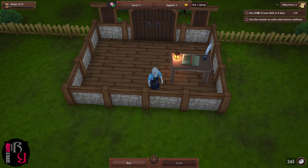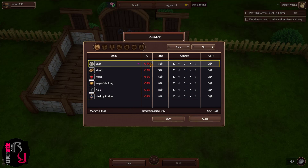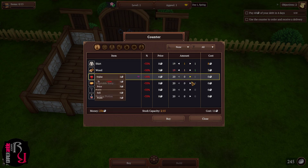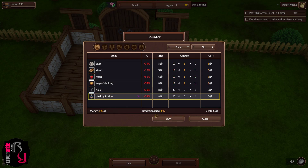The tutorial then asks us to use the counter to order and receive a delivery. Clicking it opens the shop inventory: Shirt, Wood, Apple, Vegetable Soup, Nails, and Healing Potion — each with prices, amounts, and cost. We've got stock capacity and our current money shown at the bottom. We decide to buy one of each.